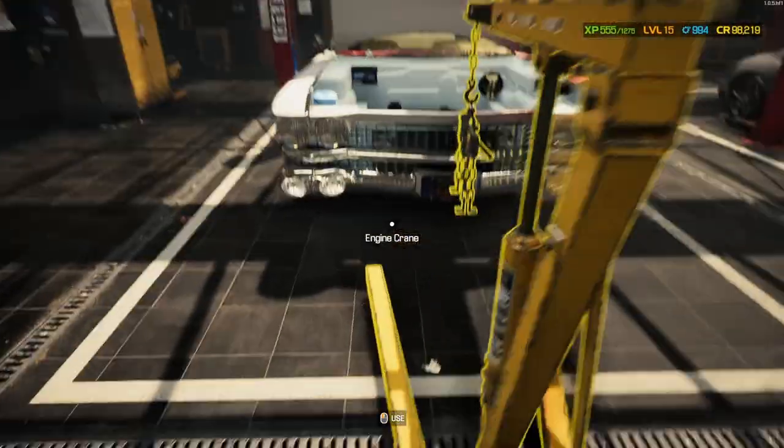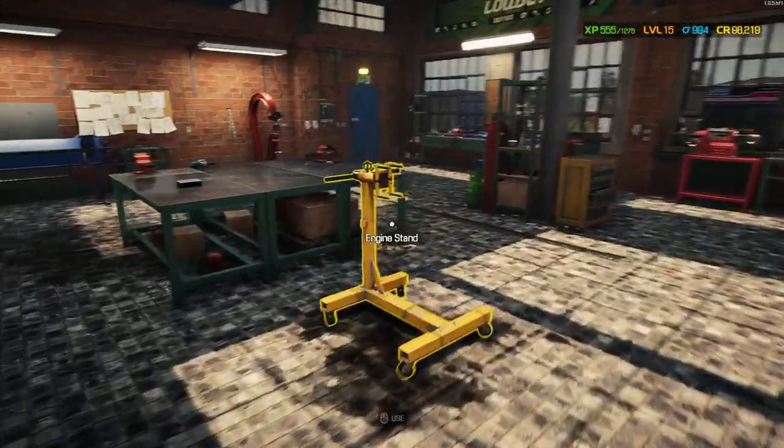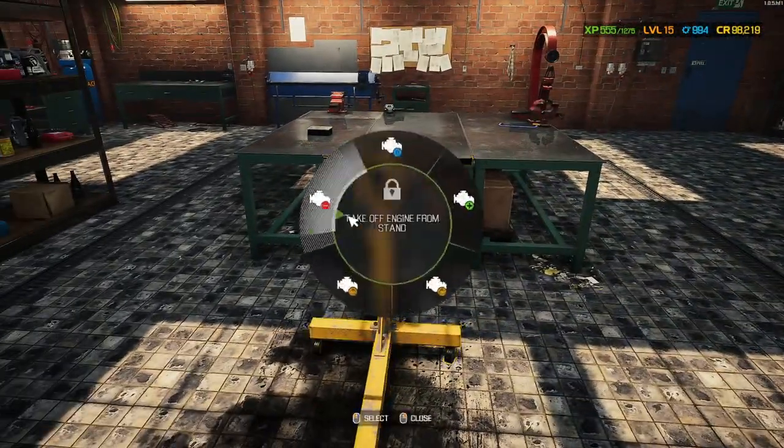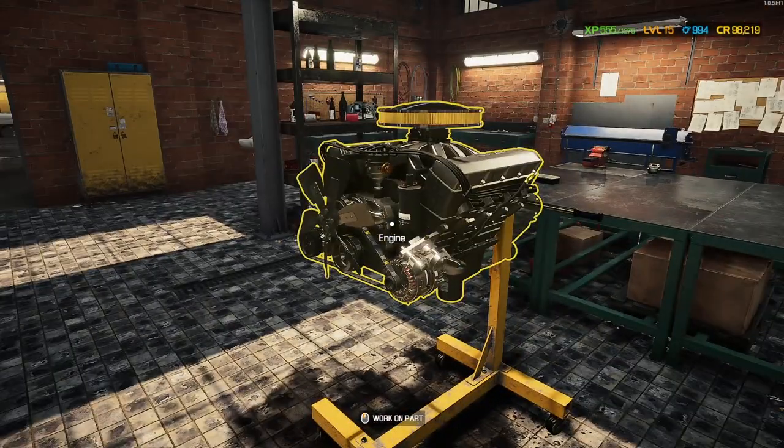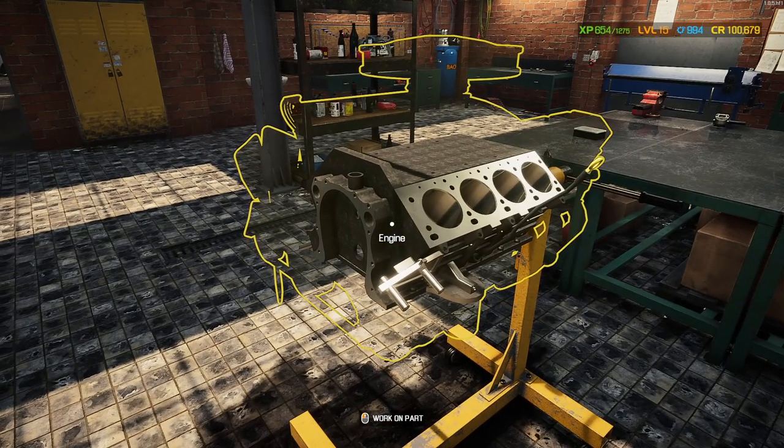And now the engine is out of the car. Here is the second crane where you can put the engine, so just transfer it over — here is the engine, and now we can work on it much more easily. I'm going to disassemble this entirely and then show you something very important about how to get the engine block and start making a supercharged engine.